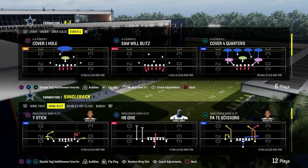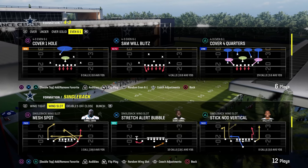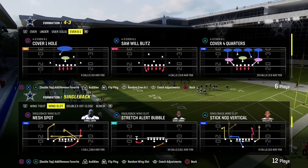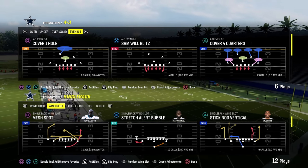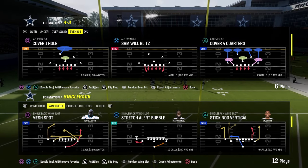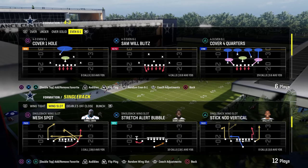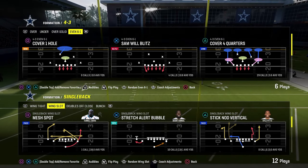I haven't done a run defense video in a while and I actually feel pretty decent finally against the run. We're going to first start with the stretch alert bubble out of single back wing slot, and the primary defense we're going to be utilizing when they go to an under center run set is the 4-3 even 6-1. If you guys want my full 6-1 defensive ebook, it's been completely revamped and updated in our Patreon — it's only $10. This defense is really good right now with a lot of zero AP lurk artists, deep out zones, and mid zones. The linebackers are so fast now that they are really, in my opinion, just the best players on the field.